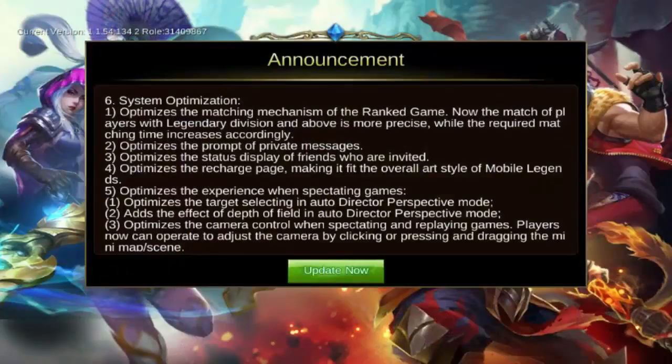In the system optimizations, one big change to begin with: they optimized the matching mechanism of rank games. The match of players with the legendary division and above is more precise, while the required matching time increases accordingly. So they're trying to get the high-end game to where there are better matches up there — not getting as many lower-level players in like they have been, and hopefully they'll take this into effect across all ranks very soon.